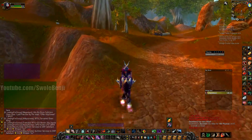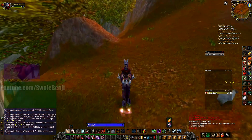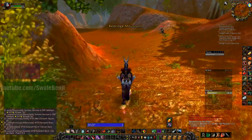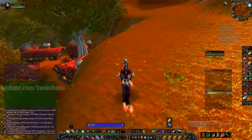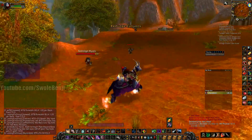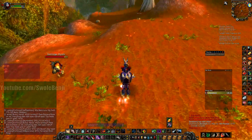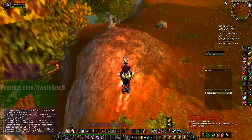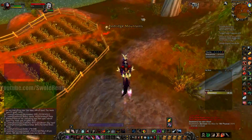Doesn't look like there's a whole lot in town right now. Another great thing about ganking is disrupting quests. In Red Ridge there is a quest called Corporal Keeshan — it's a very long escort quest, the most annoying quest in the game — and if you kill Keeshan it fails their quest. Right now I'm panning over to see if the mobs have been killed. You've got to learn all the little safe spots in town that you can run to.